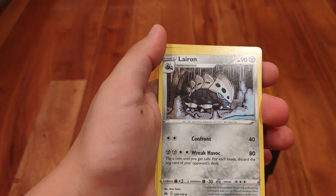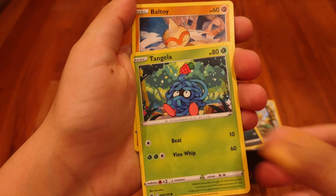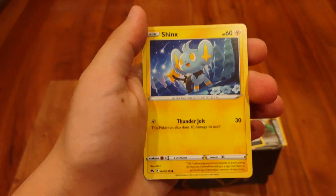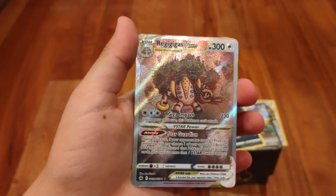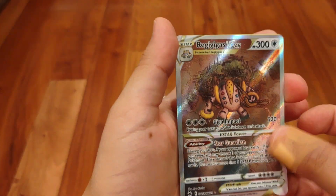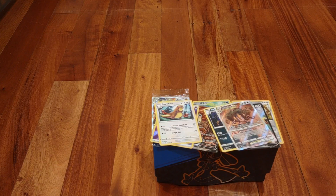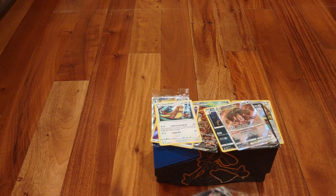Pack six: Fighting Energy, Crushing Hammer, Carnivine, Aron, Tangela, Baltoy, Galarian Meowth, Wailmer, Shinx — and a reverse Holo Regigigas V-Star! Whoa! We got Regigigas V and Regigigas V-Star alternate art! Oh my god, that looks so cool. And we also got Gumshoes — Gumshoes is really cool too. Look at that alternate art — Regigigas V-Star! I don't know if Regigigas has a V-Max in this set, but maybe we can get that too.